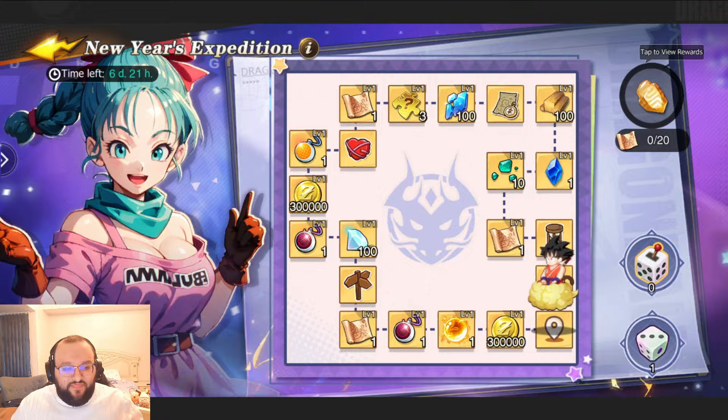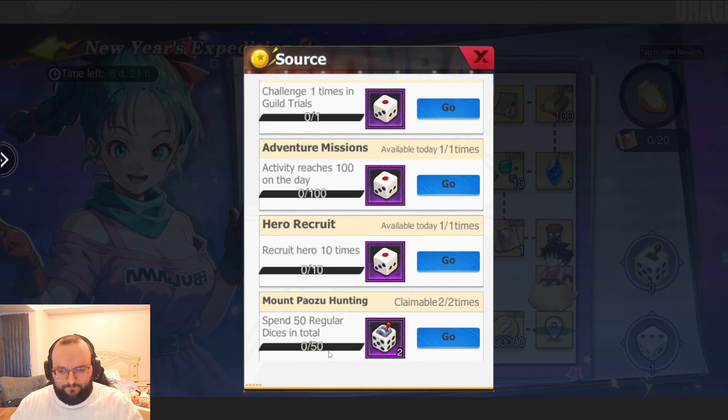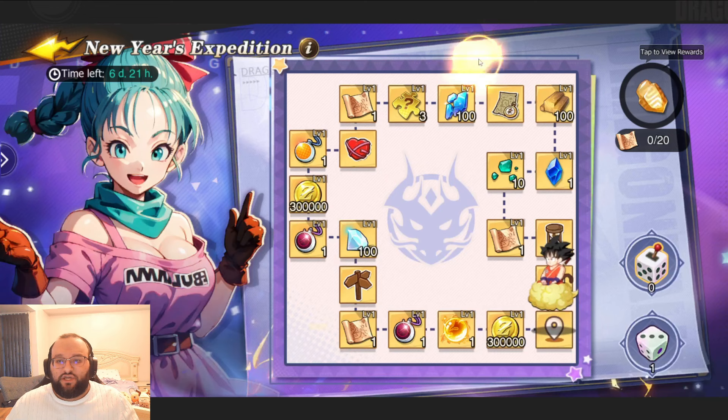If you go to Surprise Trip, you're going to be able to do dailies and I recommend you do every single one of these dailies ASAP. Because you're going to be able to do them every single day, except I think one at the end. So outside of that, you're going to be able to do every single one of these and you're going to get dice. There is a method to the madness, do not worry.